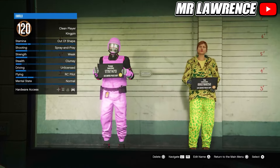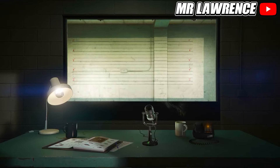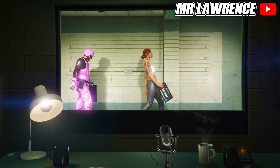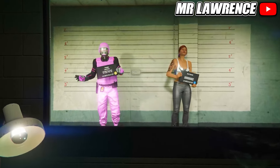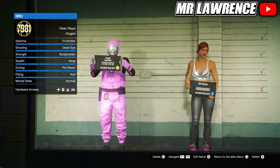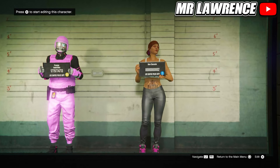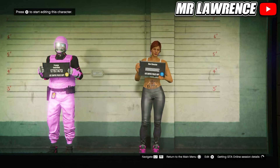Now you will need to delete your second character so you are a female character. From here, if you are playing on the old gen version of GTA, you can simply press circle or B to go back to story mode. If you are on the next gen version of GTA, hover over your second character and join someone in a different targeting mode. If you don't know how to do that, I will leave a link to a video in the pinned comment. Then accept this alert and wait till you are in story mode.